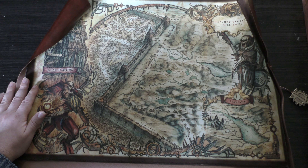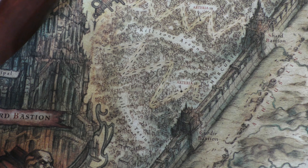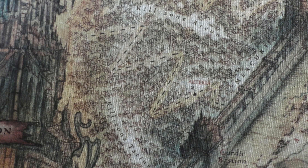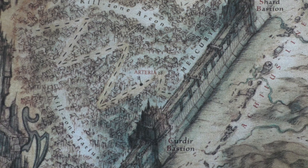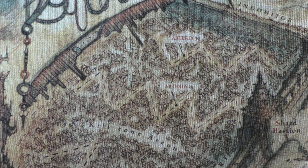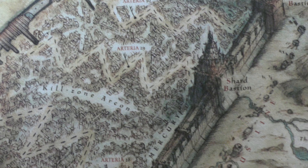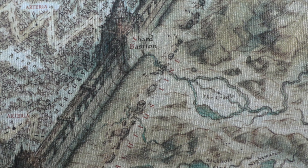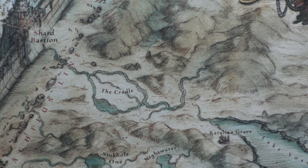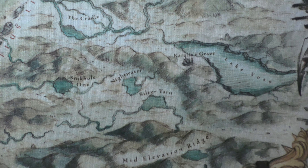Maybe if I zoom in a bit at some of the detail — because it's hard to see. They don't do a very good job on the web store of showing what's on the map or the detail, which is something I was trying to look at. But I do like the little buildings and things. So many different kill zones — there's the Cradle, Dominion Bastion, which is right up there.